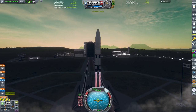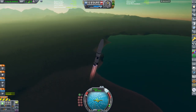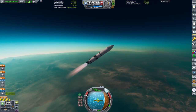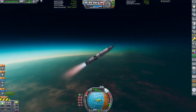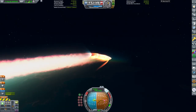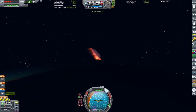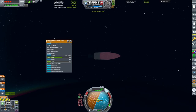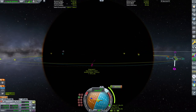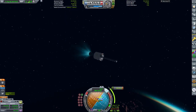Now we are launching the solar panel. I'm just going to speed up the process by about eight times here because you've seen the launches by now and they are just really standard. The only issue with the solar panel launches was that they would constantly spin out — I don't really know what caused it, I guess just the lack of weight at the top because the solar panels are really lightweight.